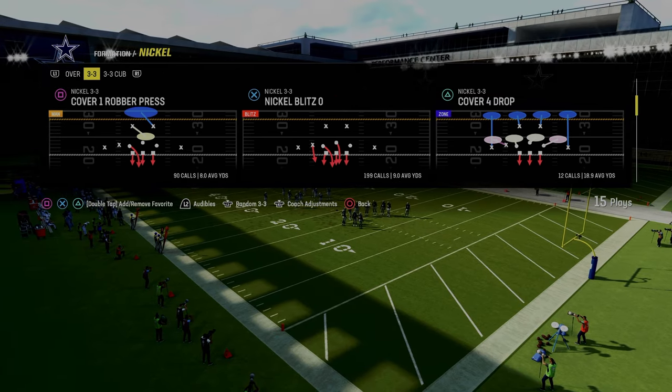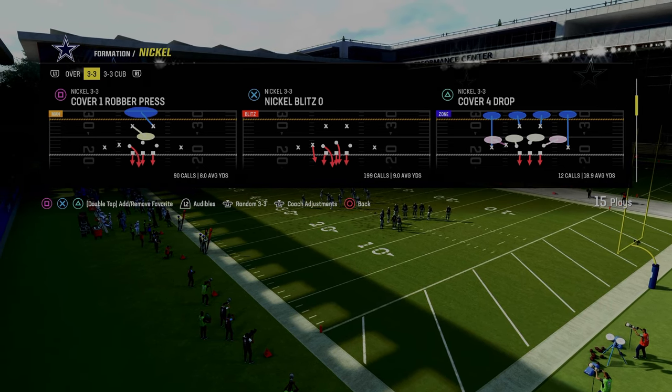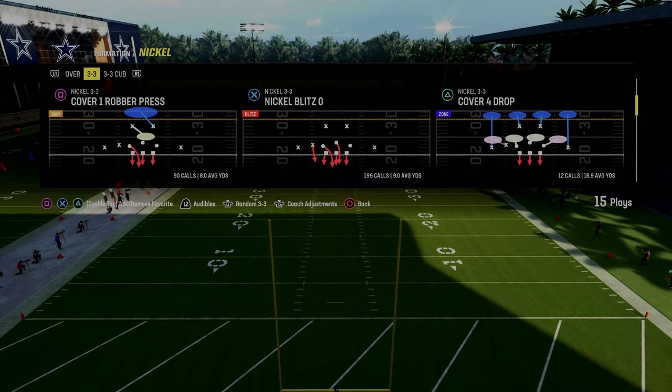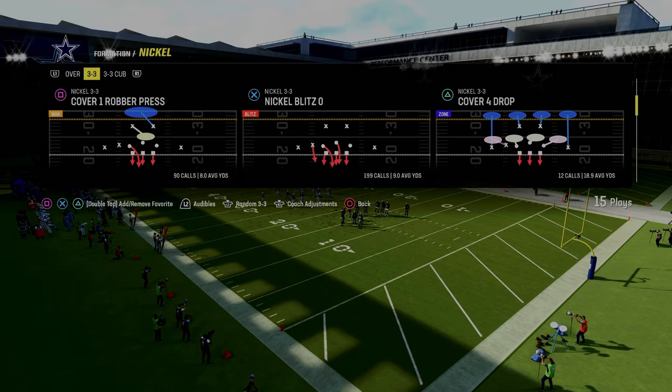If you guys want to get my entire Nickel 3-3 defensive ebook, it's available for our Patreon members. It's only $10 to be a Patreon member and it gets you access to all of my Madden offensive and defensive ebooks. We've got over 15 different ebooks that have been updated throughout the year and are continuing to see updates.